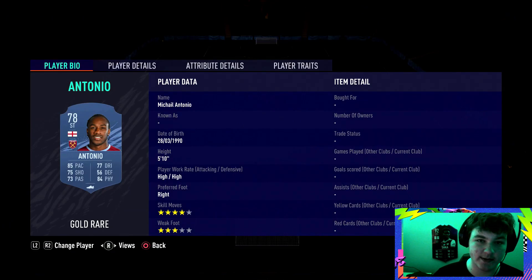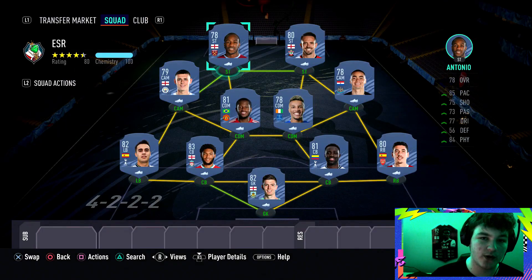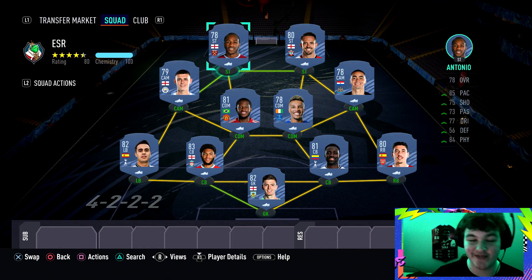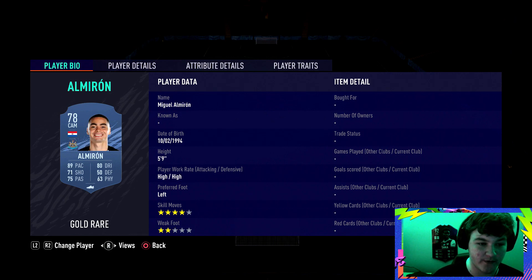Premier League English strikers are actually quite limited. You've got Antonio, Calvert-Lewin, Danny Ings, Watkins, and then obviously Jamie Vardy and Harry Kane. Left striker I've gone for Antonio - high work rates, four-star skill moves, three-star weak foot, 85 pace. Right striker I've gone for Danny Ings. You can just go with one English player since you don't need two or three - but we're going with two just to be safe. All you've got to do is score a finesse goal with him. Left CAM, I've gone for Phil Foden.